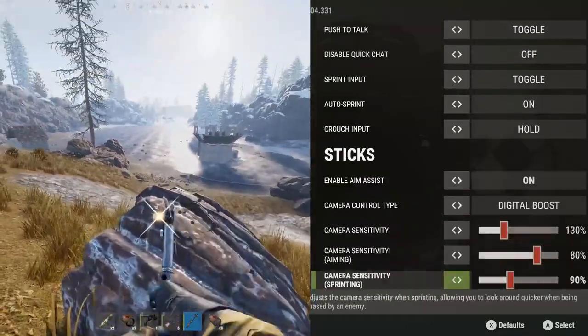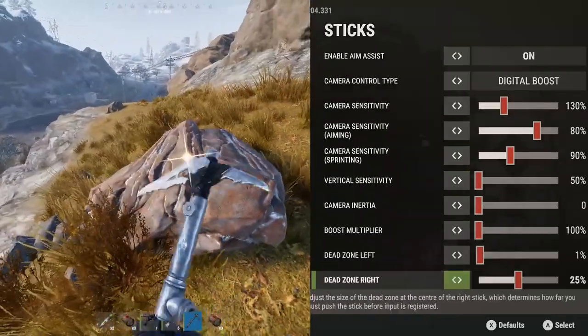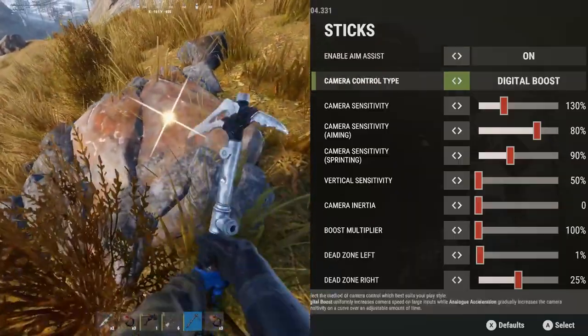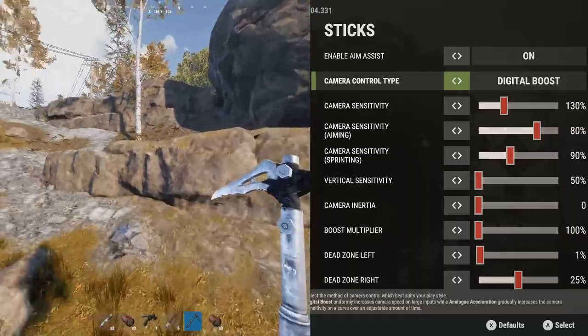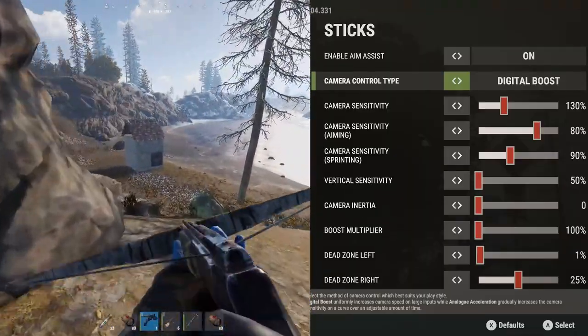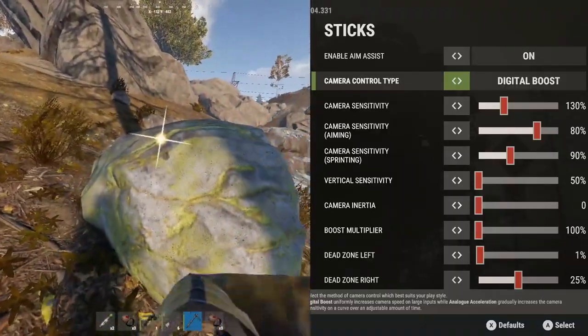Aim assist has not yet been enabled and we're not sure exactly how that's going to work at this stage. I've decided to use digital boost over analog acceleration. Digital boost essentially means that your camera speed will increase uniformly during large inputs of the thumbstick, whereas analog acceleration gradually speeds up your camera sensitivity on a curve.